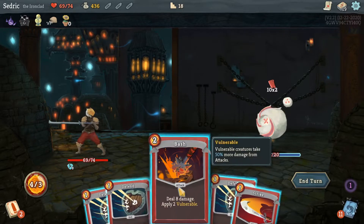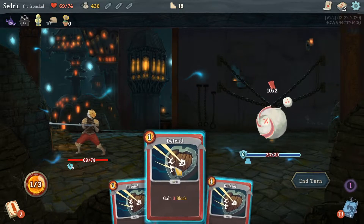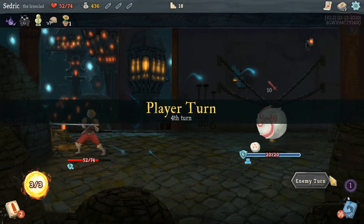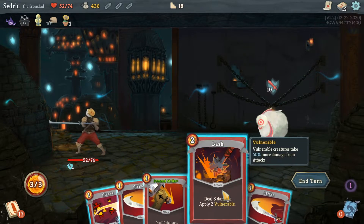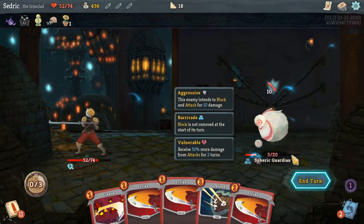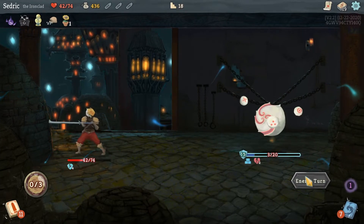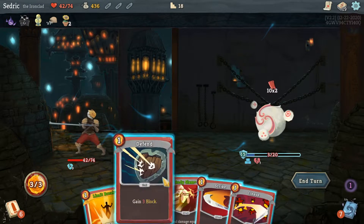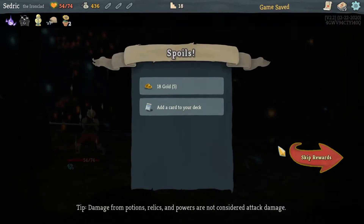He's gonna do 20 damage to me — I'm only gonna get 3 block per card. I gotta hit the shop and really hope I can survive this. Pommel Strike deals 10 damage — he's also doing some stuff. I just need to deal a little bit of damage. He's got 15 so I need to deal 18 in one turn — this deals 8, this deals 6 — and there it is! We killed that, sweet.